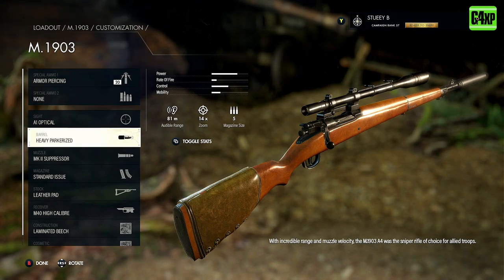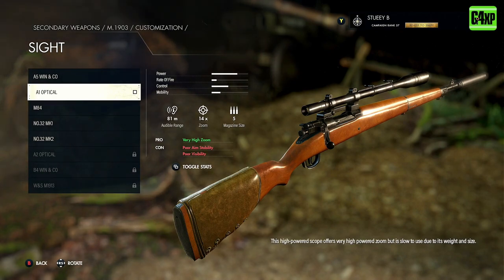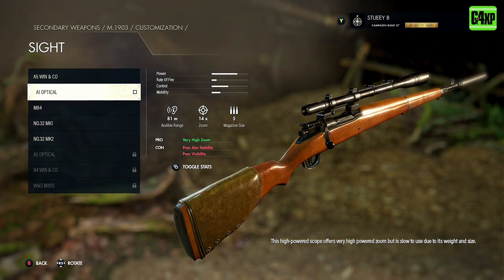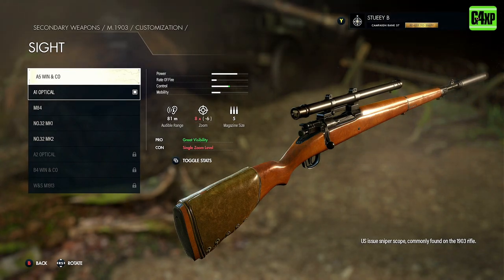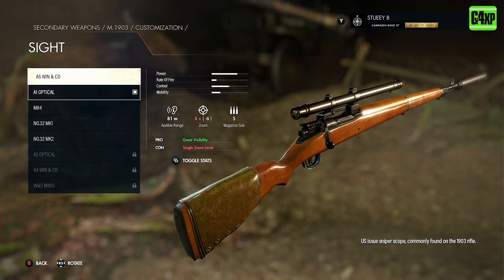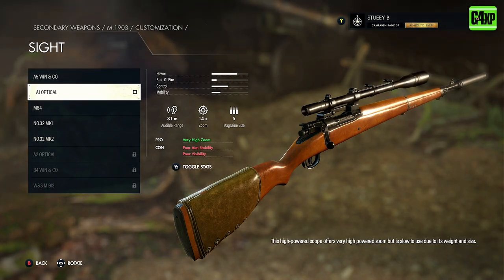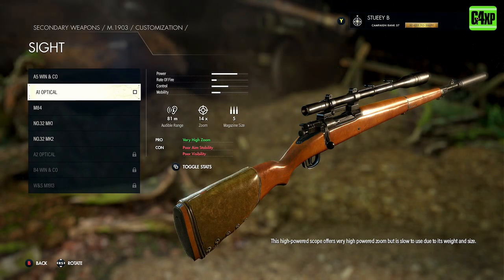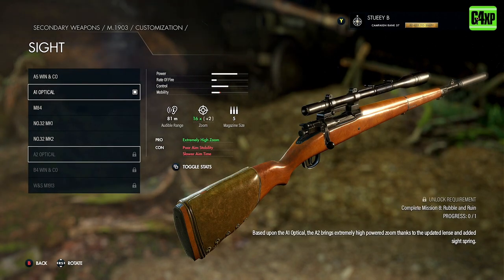With the sniper, there are a couple of attachments to pay close attention to. The first one being the optic. I'd suggest you look at the longest zoom you can get access to at all times. You will start off with the A5 optic on your sniper, which is an eight times zoom. As you go through the game, make sure you're running the longest zoom you can get your hands on. I tend to run the 14 times zoom, and the best you can hope for is the A2 optical, which is a 16 times zoom.